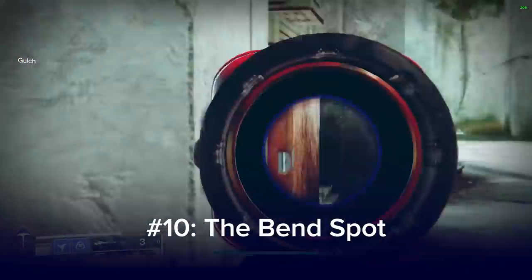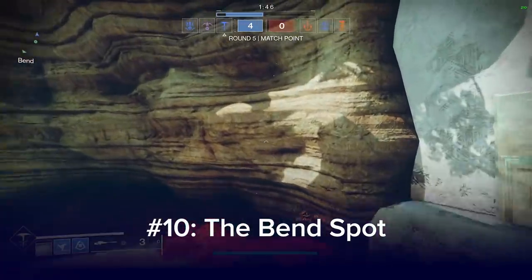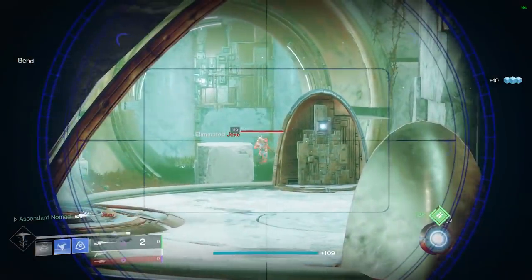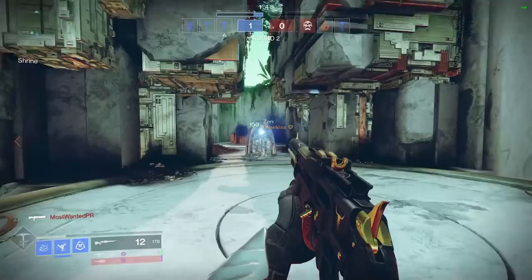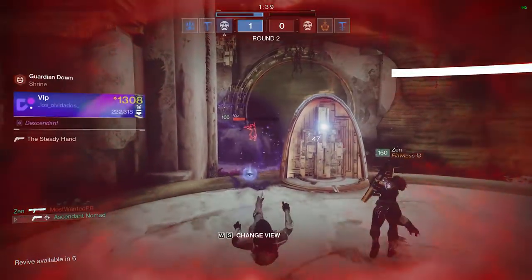Number 10. If you spawn by the traditional C point, which is Gulch, there's actually a spot on the rocks in the cave at Bend looking into B that's atypical for opponents to be looking at. You can see right into Portal — which is the Aceborn equivalent — from here. This spot will only work once.